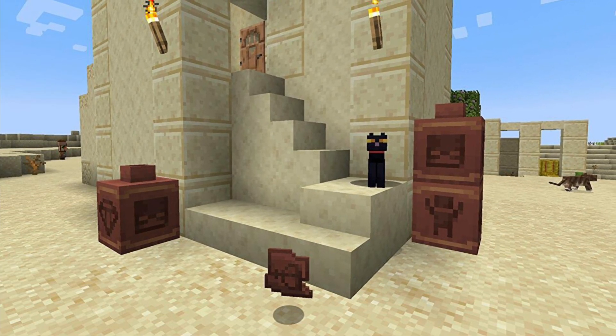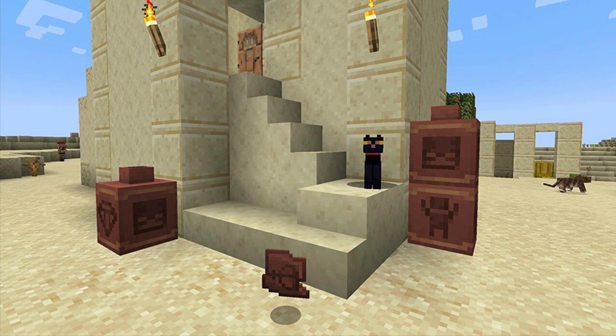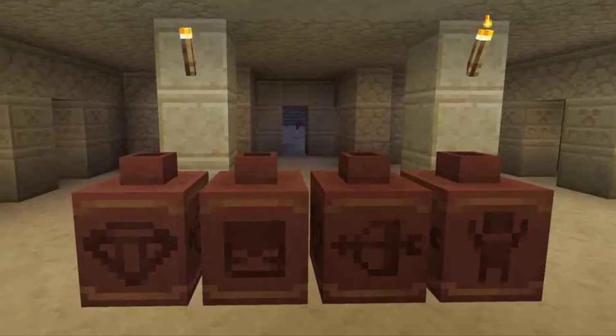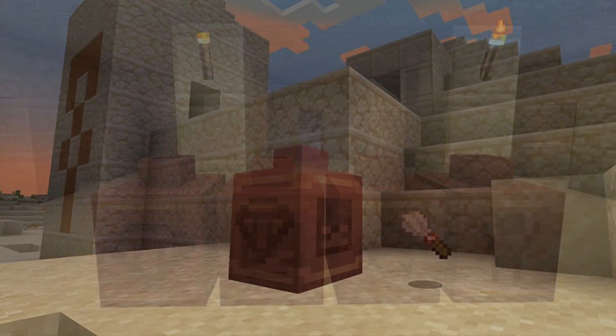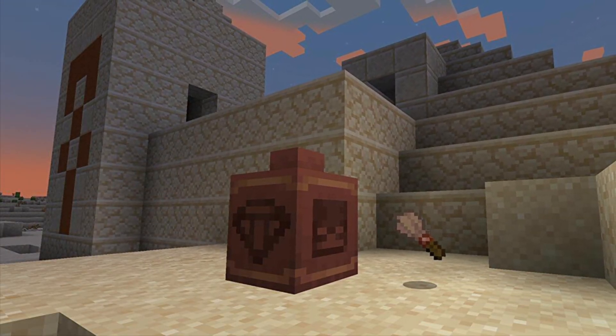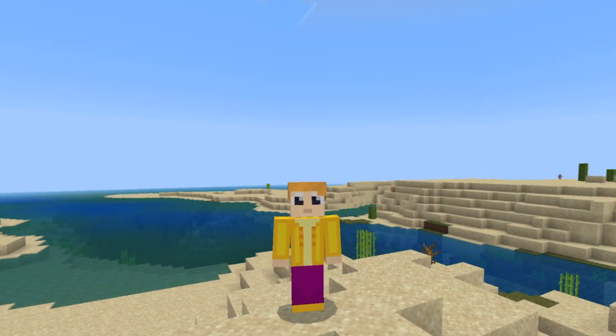With the shards from the archaeology pots you can place them together and make multiple different cool, amazing designs, and I just think that this is awesome. And then you just brush it up with the archaeology brush in the quicksand. I just think this update is massive.